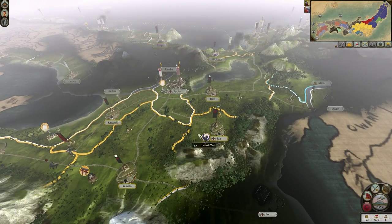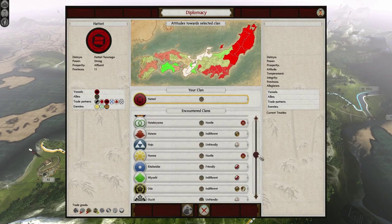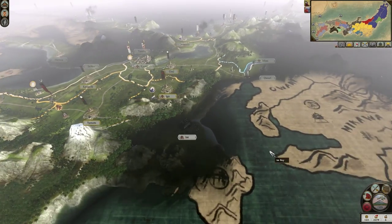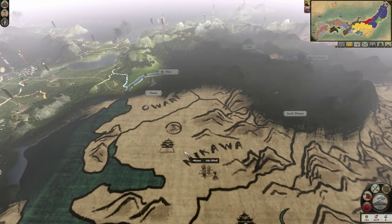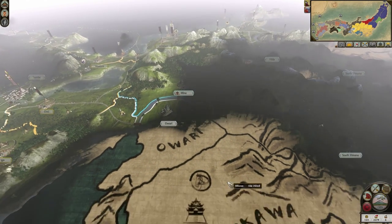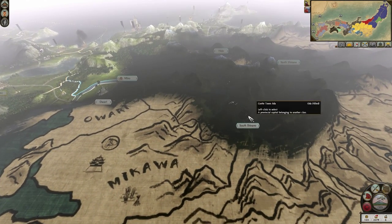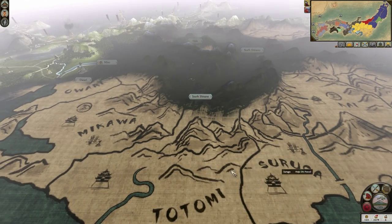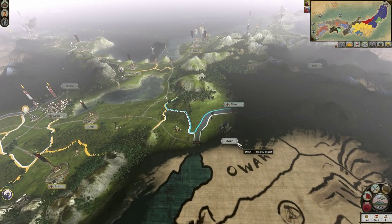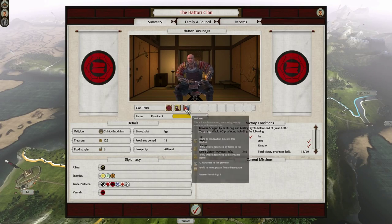We're definitely not done here. Ooh, the Hojo have lost a province to the Oda again — how did the Oda take this province? They must have skipped Owari to take Mikawa. Because the only way here is through there, basically — through Owari. This is all covered by mountains. And this is obviously all Hojo. Well that's fine — as long as they stay busy attacking each other, it's all good by me.